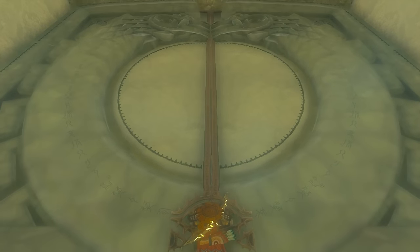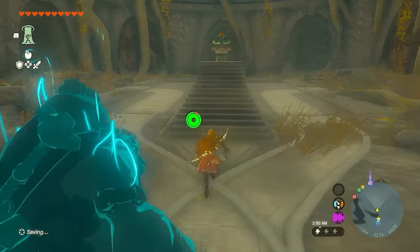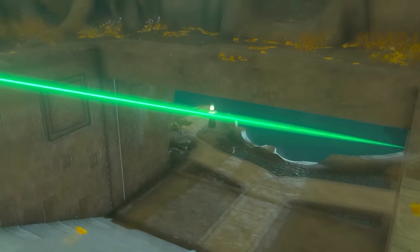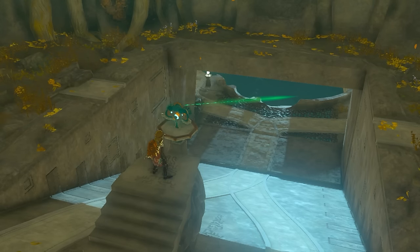The door is going to open up and you can proceed further in. You're going to find this mask — go ahead and click on it. You're going to see a green glow on it and it's going to shoot a beam. What you want to do is go to the location where that beam is pointing.